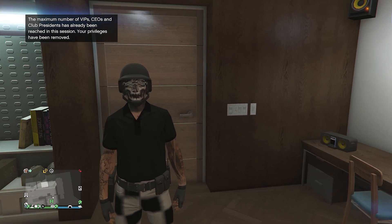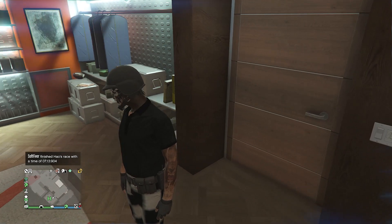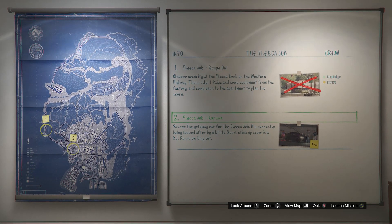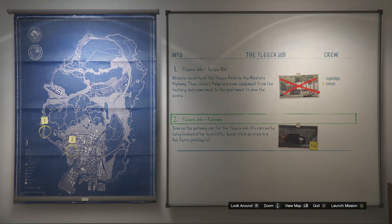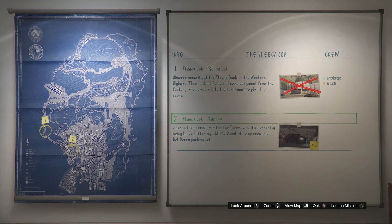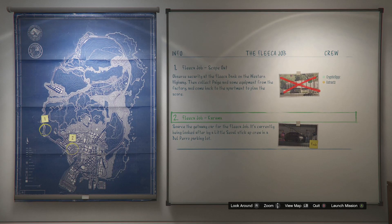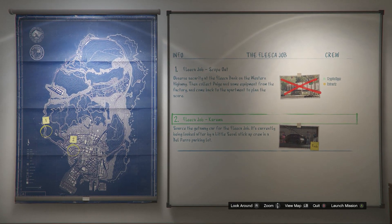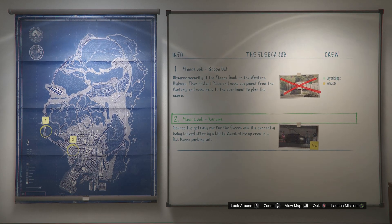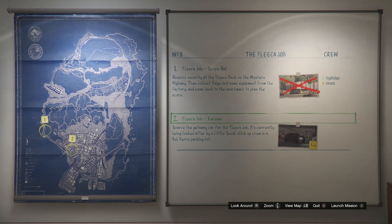Once you have made it to your apartment, go to your heist planning board room. After you've made it to your heist planning board room, go to your heist planning board. Out of all the five heists, you're going to want to go and select the first one, that's called the Flake a Job. After you select the Flake a Job heist, the first job it's going to have you do is called scope out. But after you've completed the scope out mission, the second job it's going to have you do is called Kuruma, and the Kuruma job is the one we're going to be using for the merge glitch. Whenever you have that job available, go ahead and just start it up.